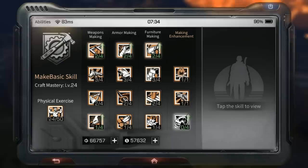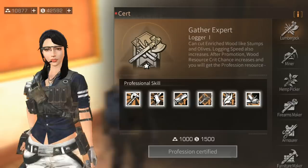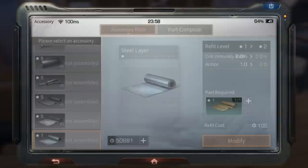As you get to higher levels, if you are a free-to-play player you will have to choose between skills because you won't have enough skill points to buy everything. You will also be given a chance to choose a profession with new skills of its own. Make sure to choose carefully because it costs real money if you want to change your profession later. If you are not sure what to choose, check out my video describing the pros and cons of all the different professions.